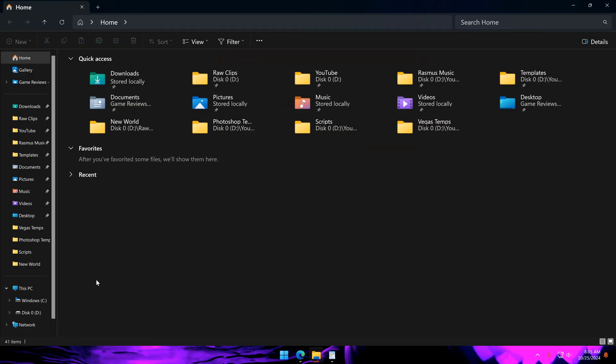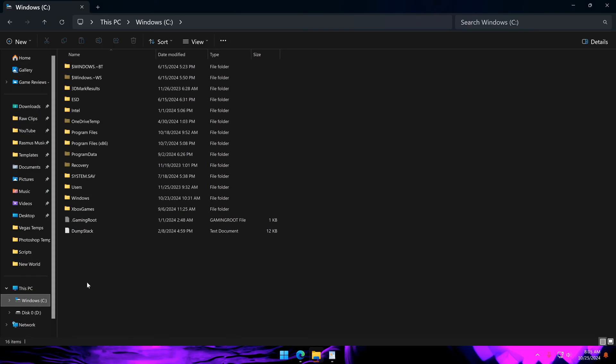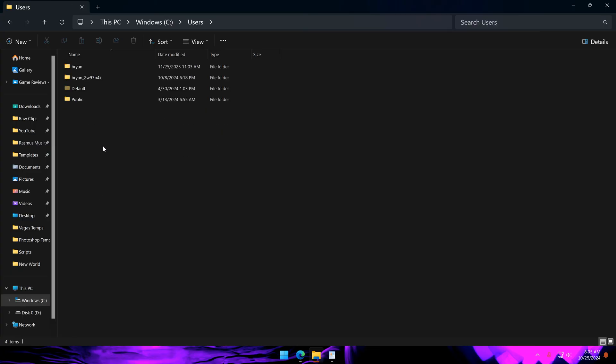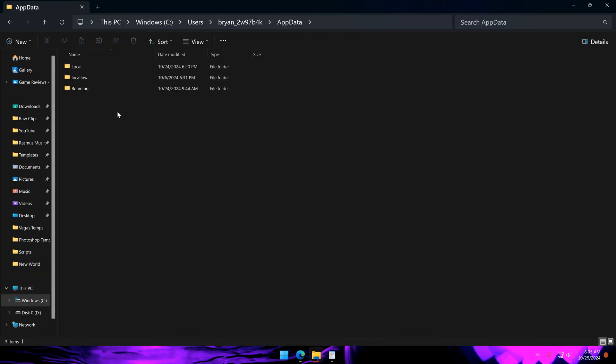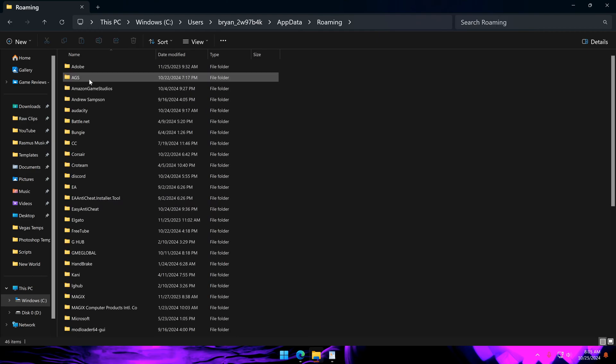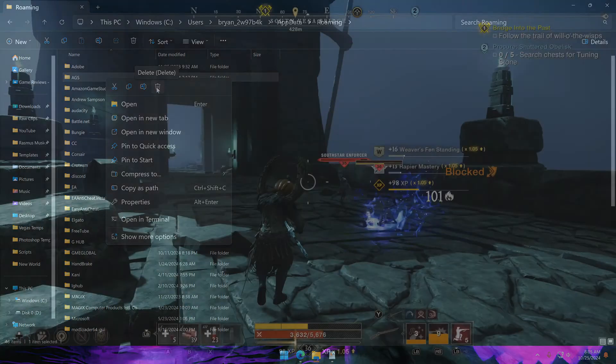Now go to whatever drive your New World game is installed on, go to Users, your username folder, AppData, Roaming, then delete the AGS folder. What this is going to do is delete all of your game's settings, such as graphics settings, brightness, key bindings, and all of that — so don't freak out.